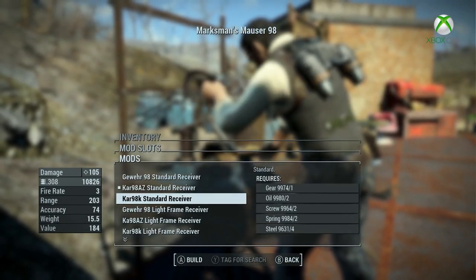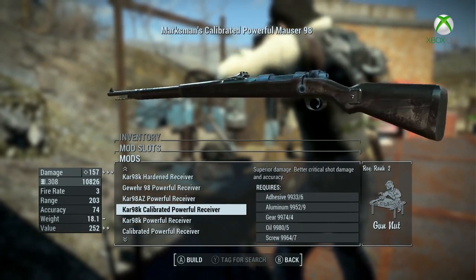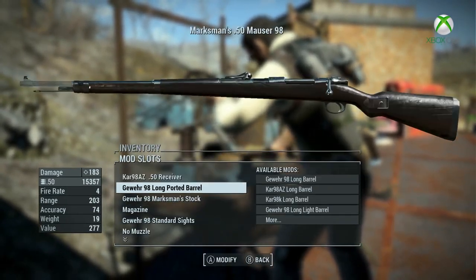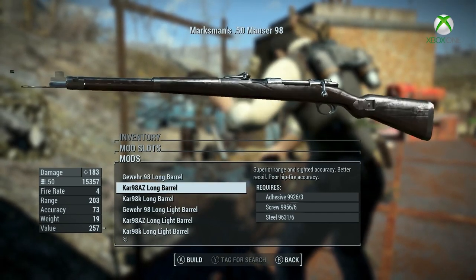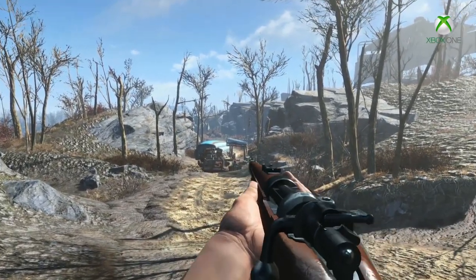There are a load of customization options for this gun, including 9 barrels, 4 sights, 3 bayonets, 3 magazines, 3 silencers, 8 stocks, and 27 receivers. It also comes in 1k, 2k, and 4k textures. All of the weapons have been added to the leveled list as well as the vendor leveled list, so you can buy them or pry them from the cold dead hands of some unlucky person.